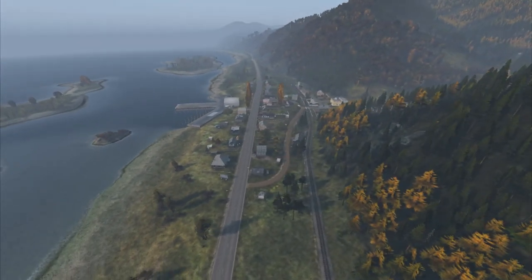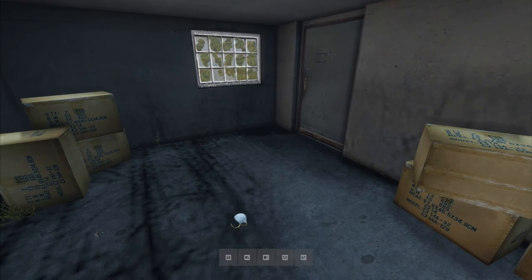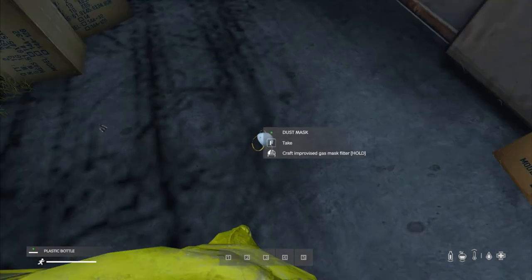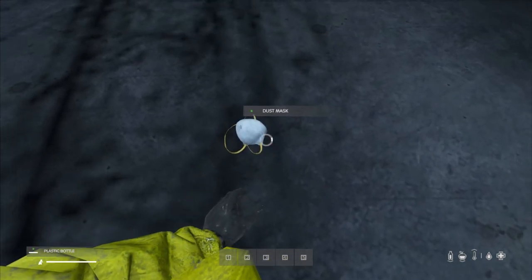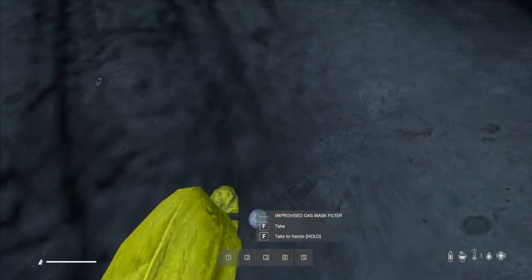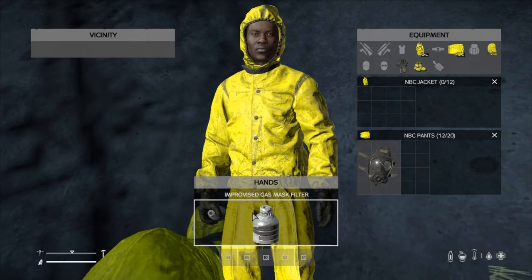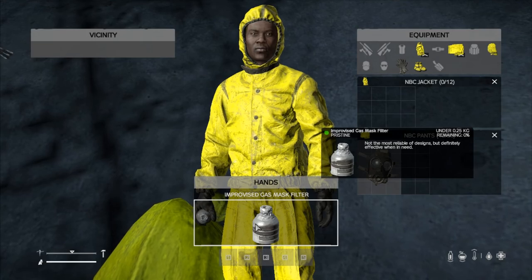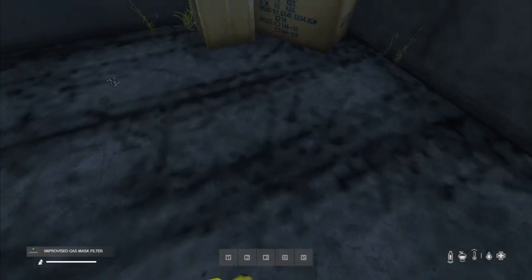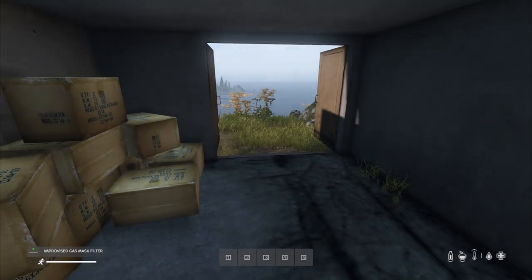Once you have acquired these two items, you'll need to combine them by holding either item in your hand and combining the other by looking at it on the ground or by dragging it from your inventory into the combine option. On controller, press circle or B while hovering over the other item. Once you've selected combine, a prompt will appear saying 'craft improvised gas mask filter' — simply hold left click on PC or R2 on PlayStation and you'll begin crafting. After the progression circle has disappeared, your new filter will be present on the floor.